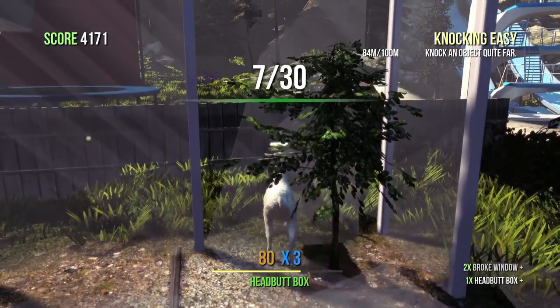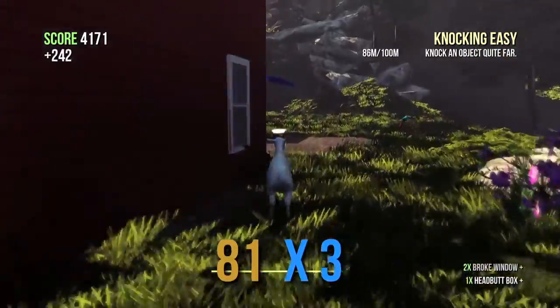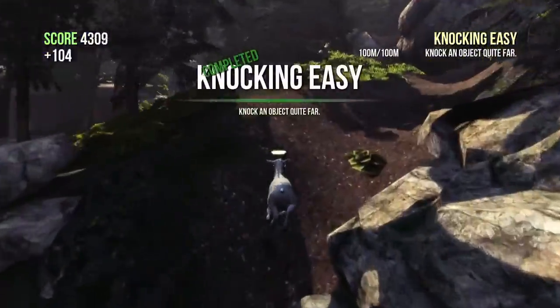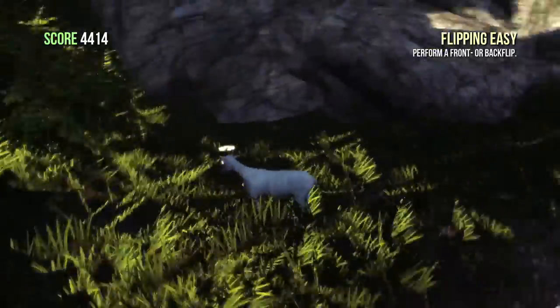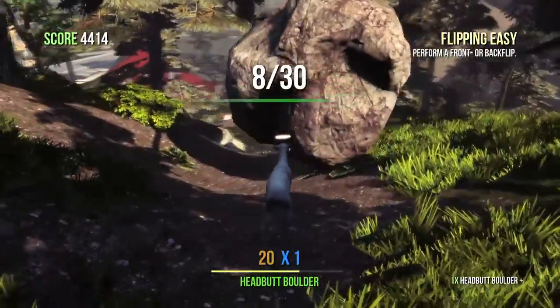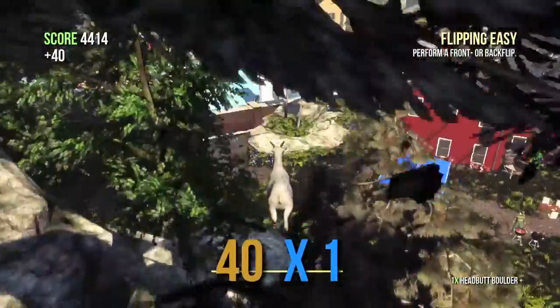Leave the greenhouse by smashing the window and head over here. Go behind the red house, behind the picnic, and head up towards the boulder of death — which we use for two achievements. You want to go past it and behind it will be your next trophy. You can hit the boulder for fun if you want to ruin the picnic, and you should get an achievement if you haven't already.